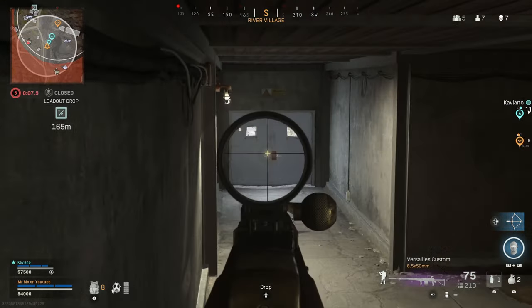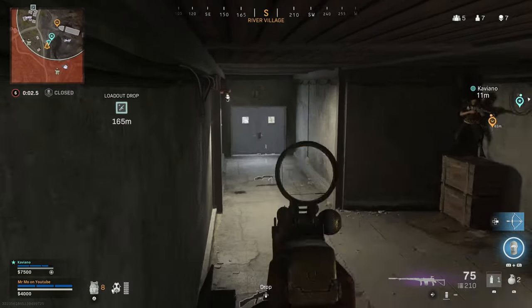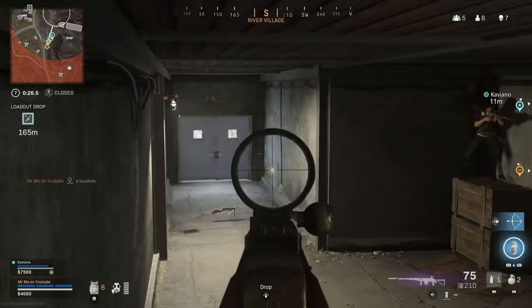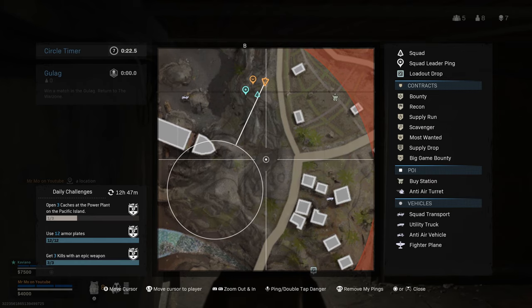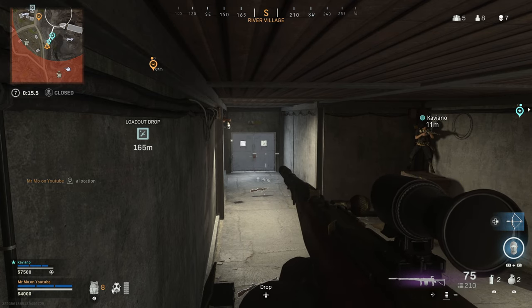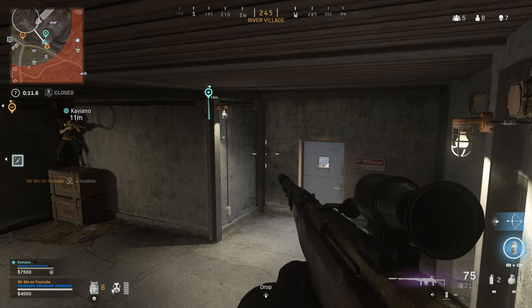Oh my god, fuck off bro. You can see the back door, can't you — behind me? Just need to take into account there's a door there. Oh my god, look at that zone. I say we come out of here — actually, we move with the gas but we come out and go up to the right to get top mountain control.